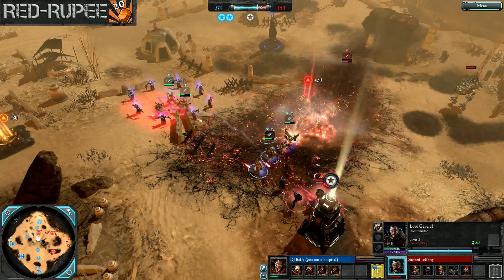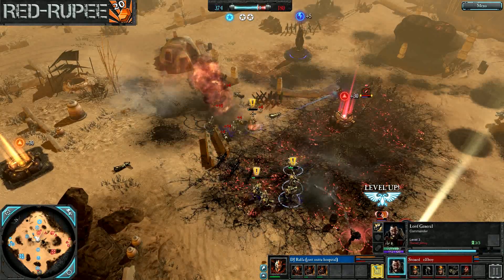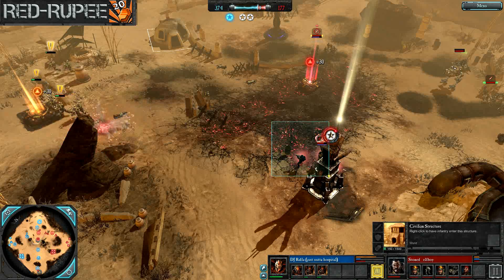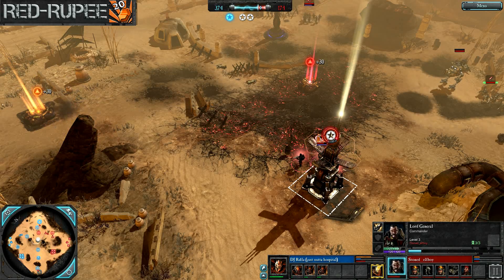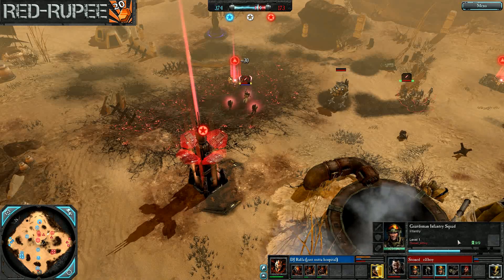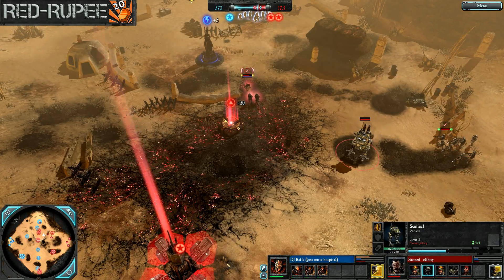Big Manticore strike coming in — completely obliterated the Heretics! There goes any chance of further Worship right now. That was just a perfect four-rocket strike. Rafa should have just retreated when he had the chance — I'm not sure if he thought it wasn't going to wipe a squad outright, but unfortunately that was a bad judgment call. A Heavy Weapons squad is coming on the field now for Stoned Elf Boy — he's probably expecting a Dreadnought or something like that.